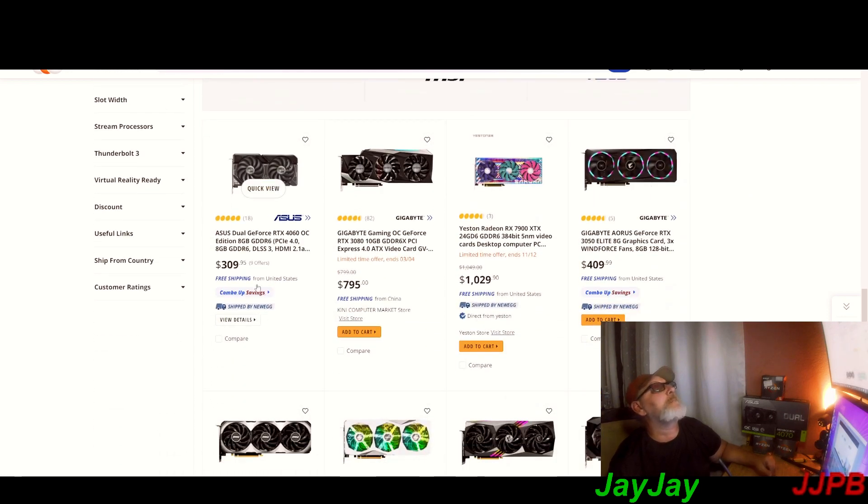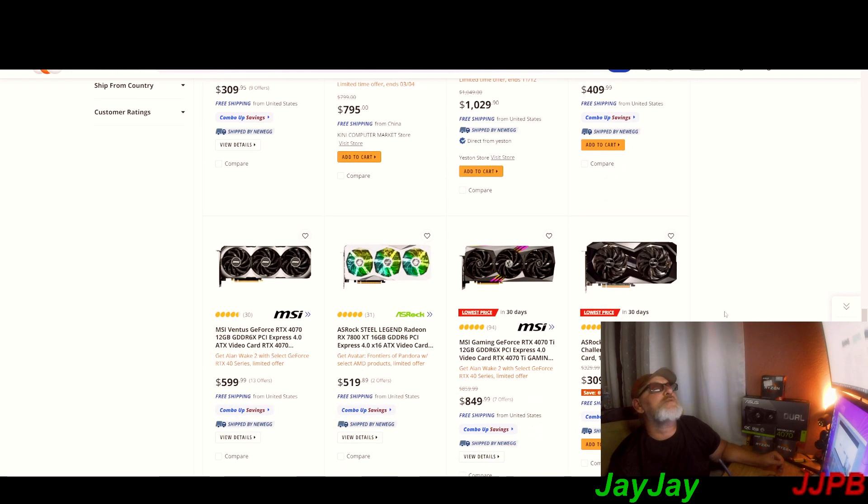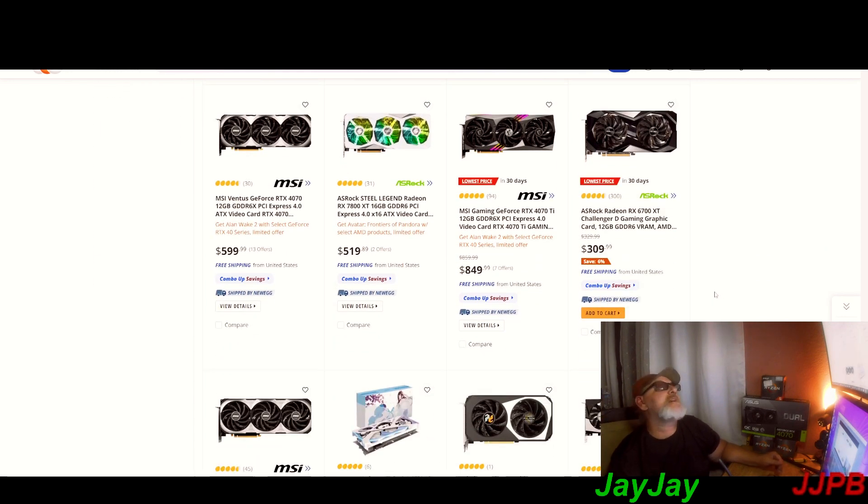Overall it's about the same as Amazon when it comes to GPUs — there's not much more you can squeeze out. Nvidia doesn't want to squeeze their prices down any lower. They've got the 7800 XT 16 gigabyte for 519.